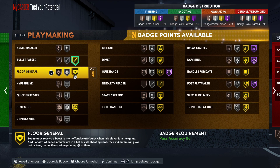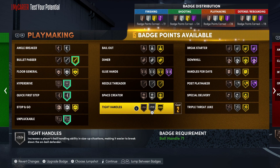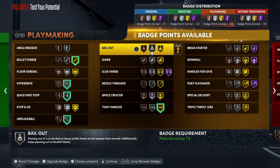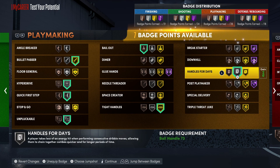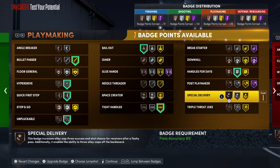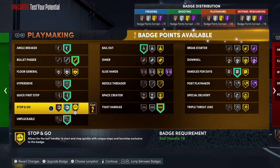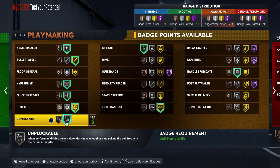For playmaking badges: bullet passer, hyperdrive, quick first step — you could put stopping on gold but gold tight handles would be a little more important. Handles for days. You can definitely throw ankle breaker on silver too. Yeah for a fact, go with this setup — you got unplugable equipped.